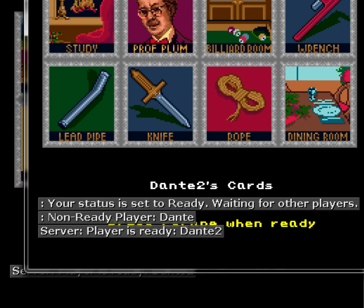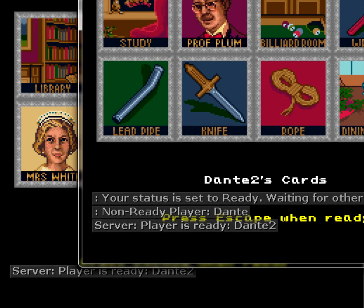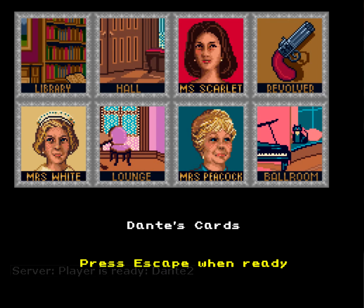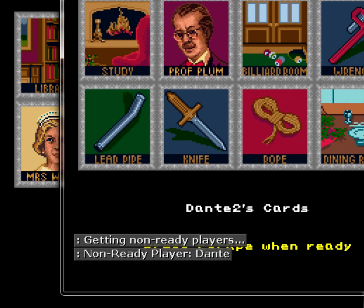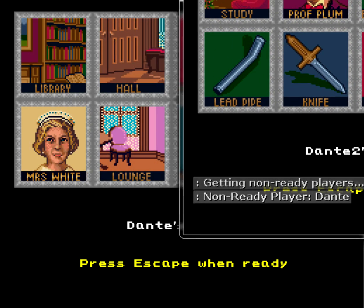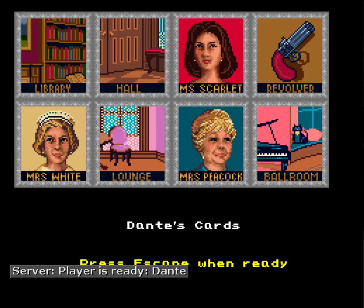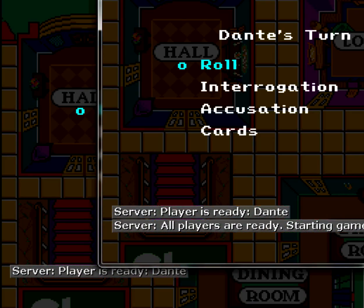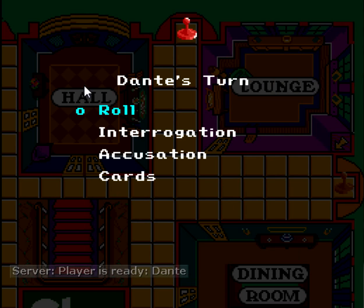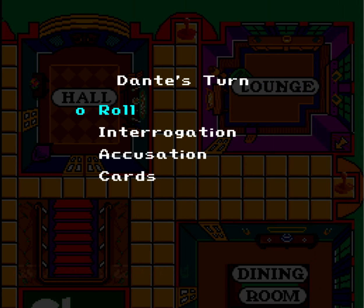Let's see — if I press escape on this one, it'll say status is set to ready. Now if I press escape again, it tells me who is not ready, which is obviously this player. Now if I press ready — all players are ready, starting game.